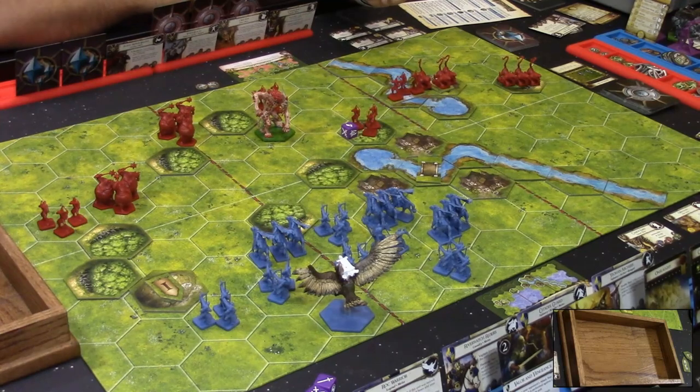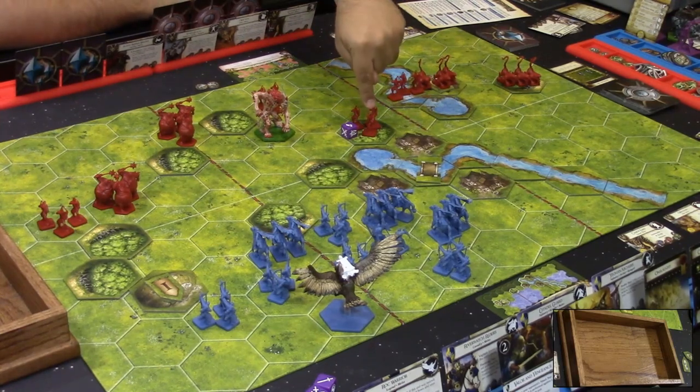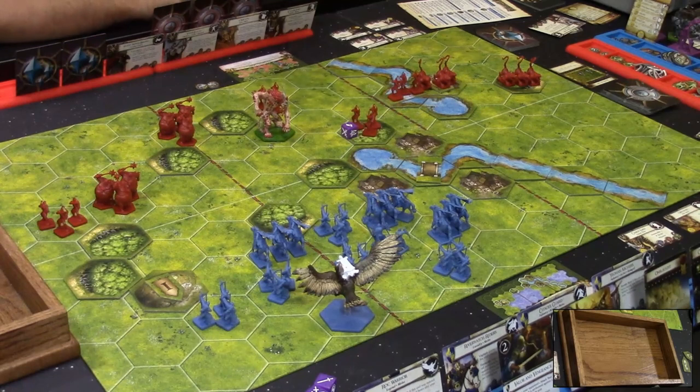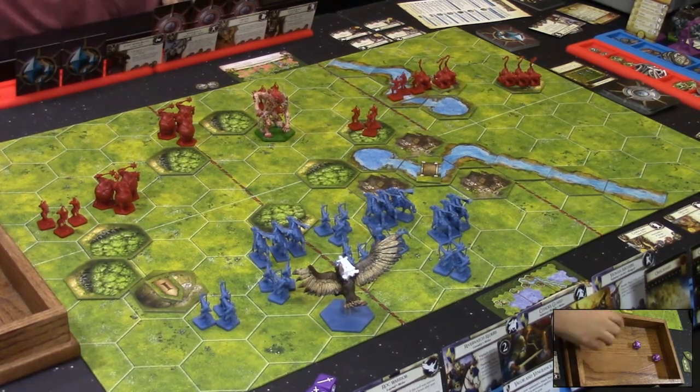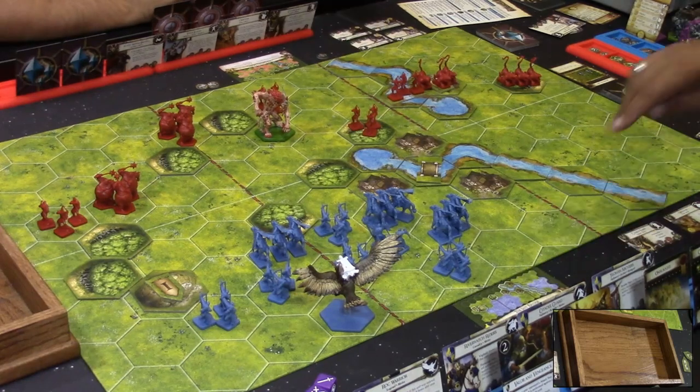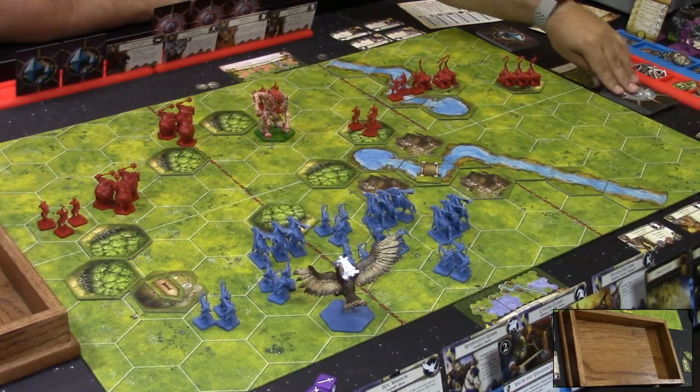In William's attack step, he has one unit that can attack. They have range up to four and line of sight. He rolls two combat dice — no hits, as the rolled symbols don't match the required pierce symbols. That ends the attack step.